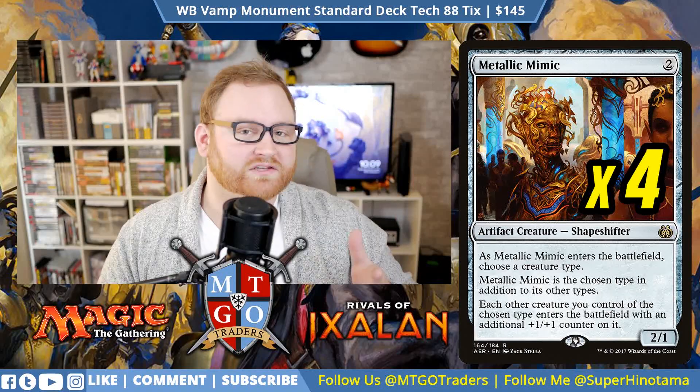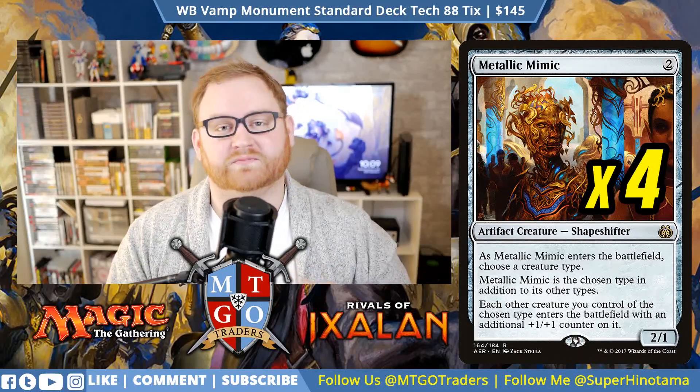Moving on to another Lord in the 2-mana slot — Metallic Mimic, a 2-mana 2/1 Shapeshifter. You enter the battlefield and choose a creature type; Metallic Mimic is that type, and each other creature you control of the chosen type enters with an additional +1/+1 counter. This creates great synergy with Legion's Lieutenant: cast Metallic Mimic first and the Lieutenant enters as a 3/3, or the Mimic itself comes in as a 3/2 ready to attack or trade.